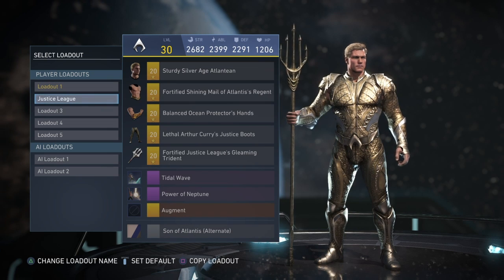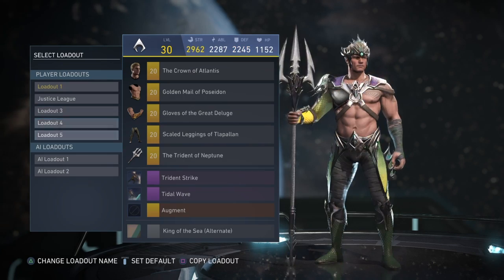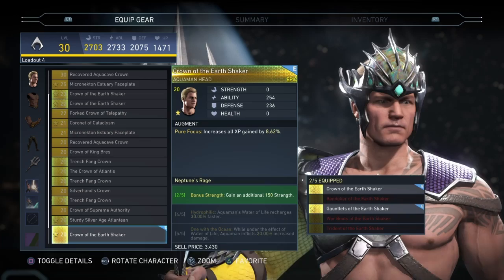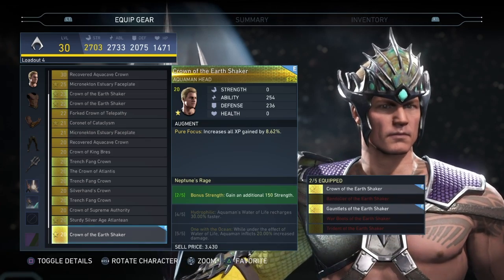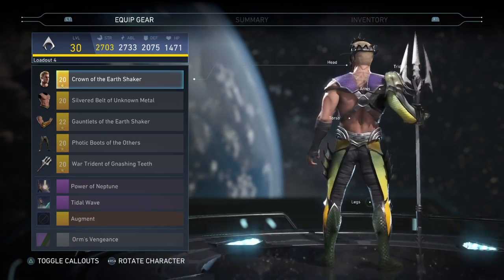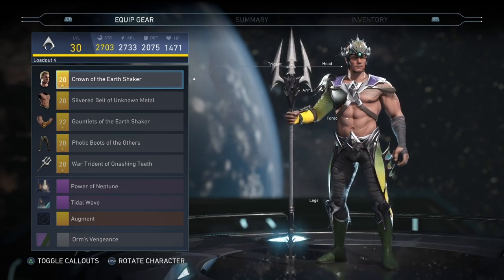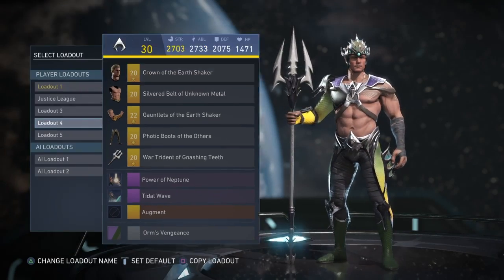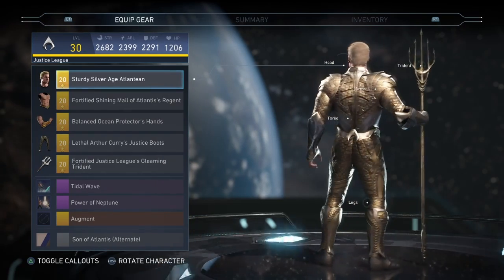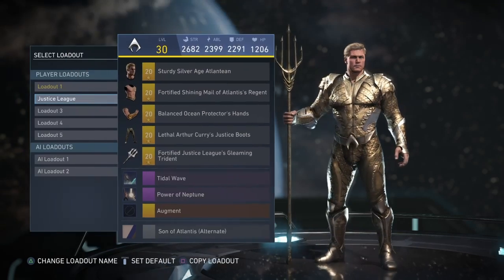For Aquaman, my favorite might be either the Justice League set, or this one right here which has a bunch of new pieces — two of which are from this set. I don't have the full set yet, but I'm pretty sure even the trident is new. The Justice League set is pretty cool looking; I just wish it would have had the Jason Momoa face or maybe a beard to go with it.